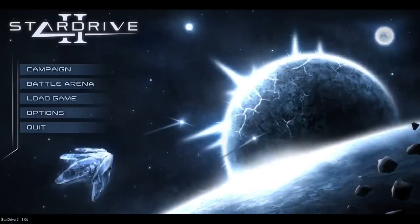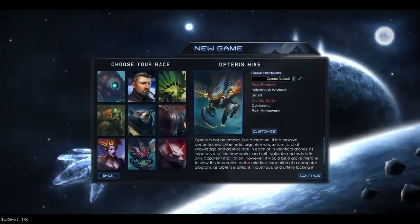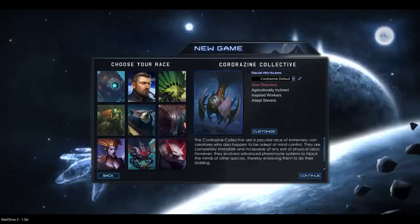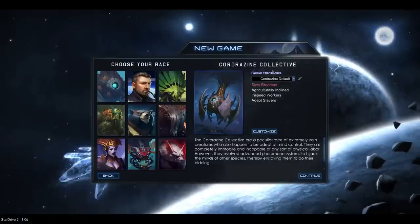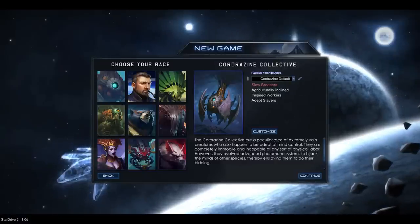Greetings and welcome back to Star Drive 2! The last playthrough didn't really go as well as I had hoped. Playing as the Opteris Hive is somewhat challenging, simply because of this cybernetic trait that they have — it makes you rely on production for pretty much everything. I think it's kind of difficult, especially if you don't know all the mechanics of the game yet. So in the meantime I've been playing with the Kordrazine Collective, and this playthrough has been going a lot better. So now I will start the new one with the Kordrazine Collective. The nice thing is that all the ship designs you make are carried over to other playthroughs.